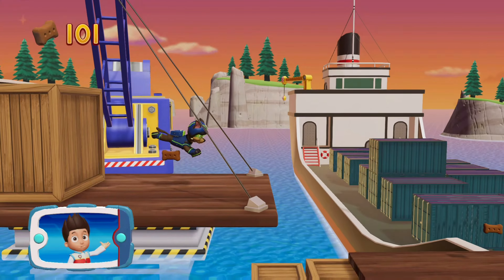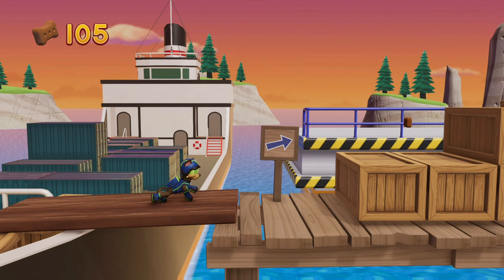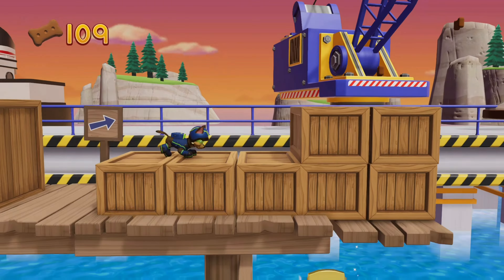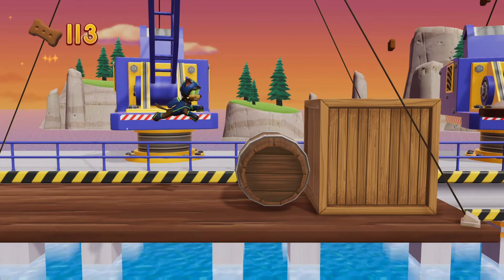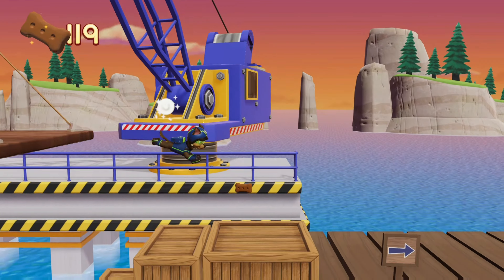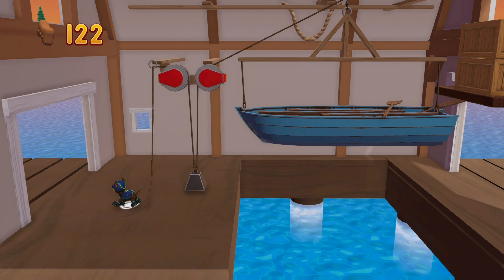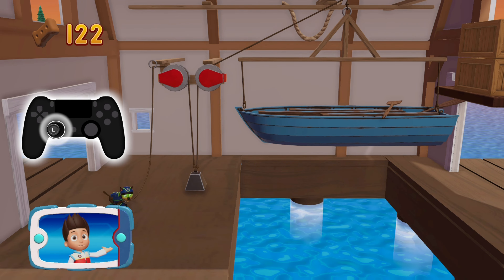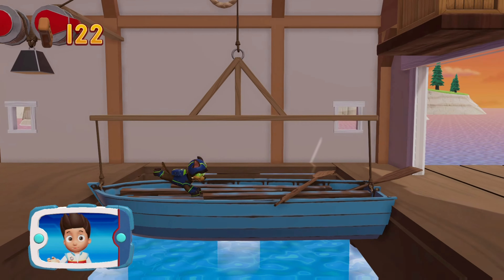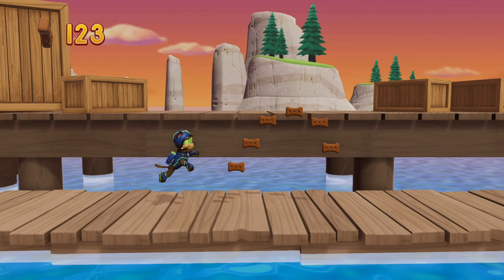Find and collect all the pup treats that you can! There's a golden paw print close by! Captain Turbot is waiting at the top of the lighthouse! We have to take the light to him! To pull the rope to the left, move the left stick. Go quickly! You have to get through the path before it closes! Find all the pup treats that you can! Great job! We're almost there!